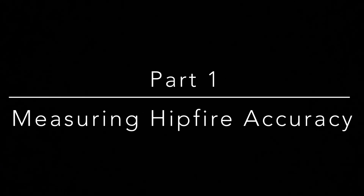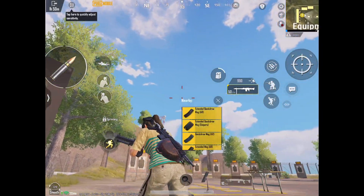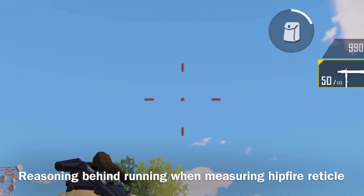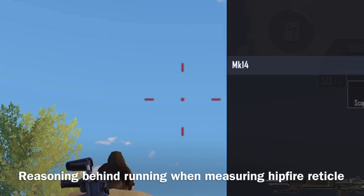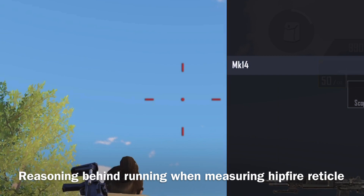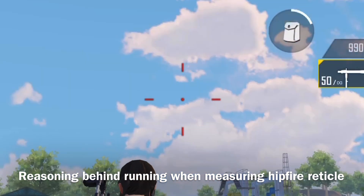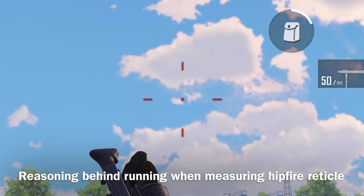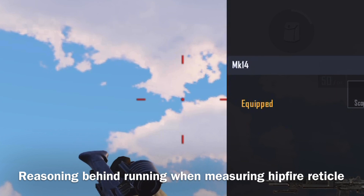In order to measure hipfire precision, I went into the training grounds and picked up each weapon in the game, and ran around while holding them in order to maximize the reticle bloom of each weapon. This is to simulate the reticle bloom when you are strafing left and right while shooting an enemy at hipfire range. This is also done to keep all the weapons consistent and to make measurements easier to collect. Larger values mean greater variation and therefore greater statistical significance.